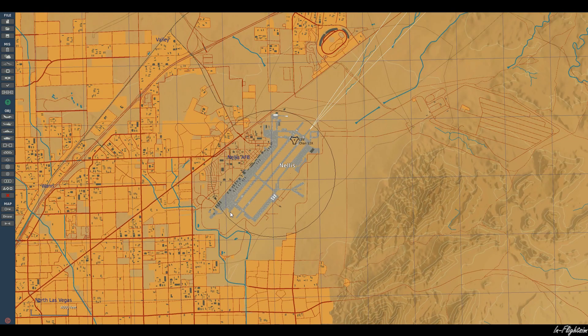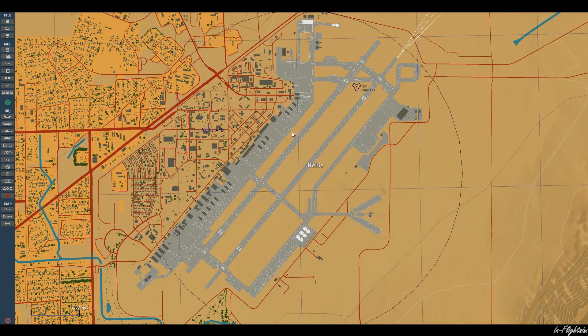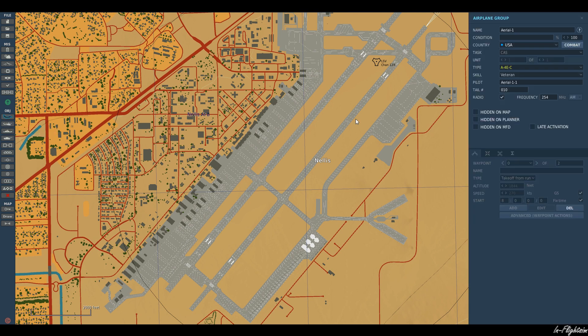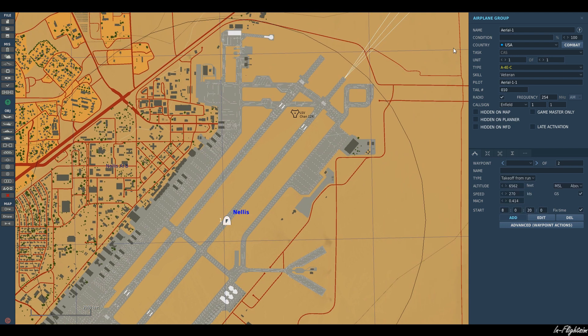So let's do something really simple. Let's just have an aircraft spawn in after another aircraft has taken off. That way it's an easy thing to show you, and then from there you can play around with the different conditions and stuff. So let's go ahead and put an aircraft on the runway for takeoff. That's aerial one.